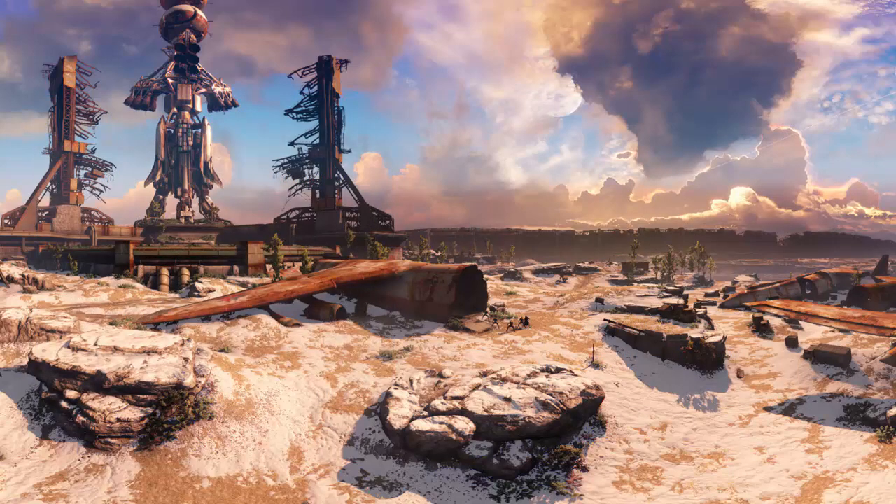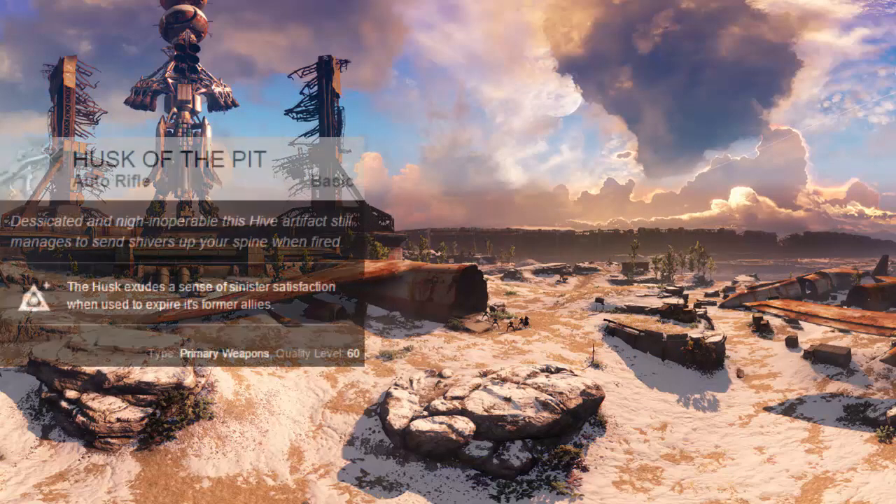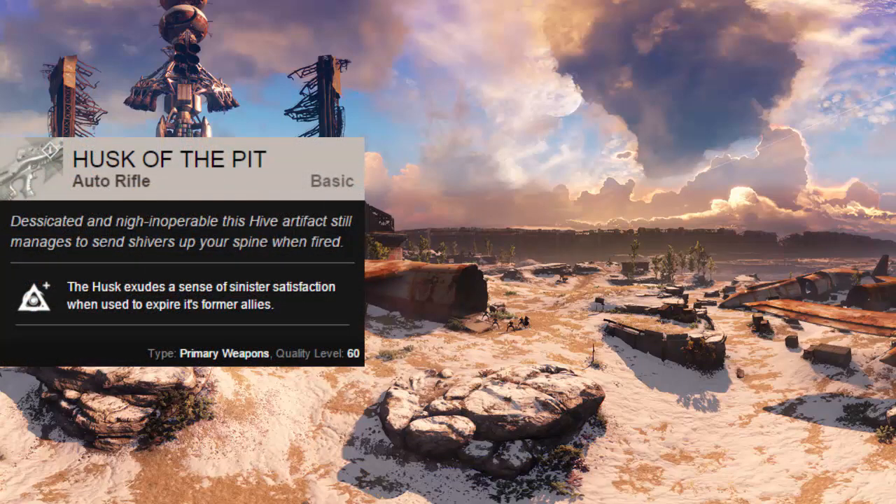To begin the process of obtaining this weapon, you'll need to get your hands on Husk of the Pit, a common auto rifle — yes, a common auto rifle. Its description reads: 'Desiccated and nigh inoperable, this hive artifact still manages to send shivers up your spine when fired.' If you get this weapon from a mission, don't dismantle it — you'll need it if you want to get the Necrochasm.